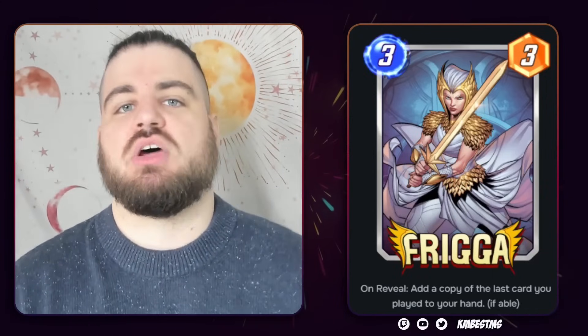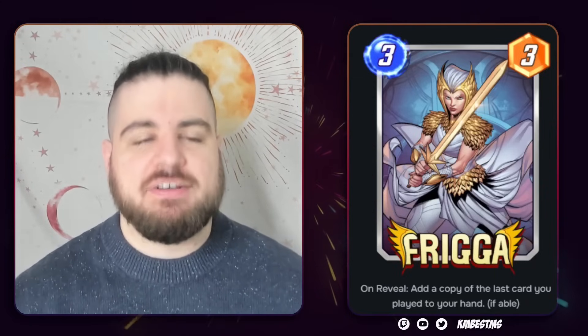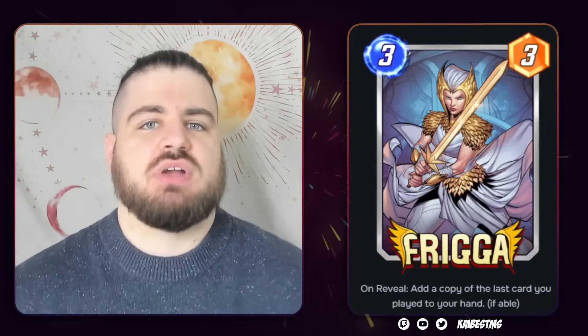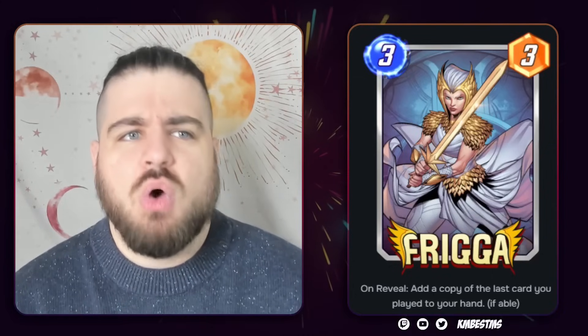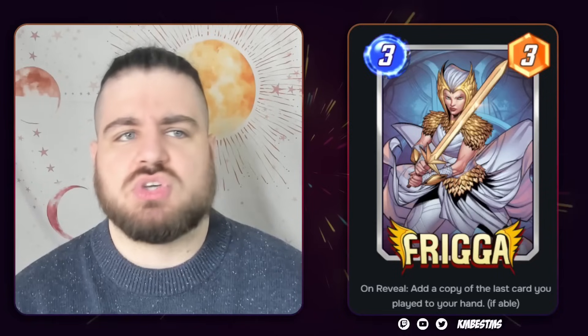In week one of the caches is Frigga, and she's a little bit difficult for me to get a read on. The fact that she doesn't hit the card after her makes her kind of a hard card to figure out how to make work. Am I meant to play this on a card I play on turn four so I can get a copy of it and then bring it back for turn five? What are my good targets for that?